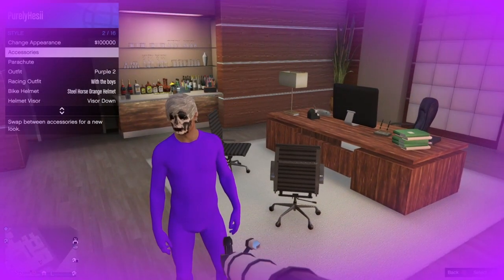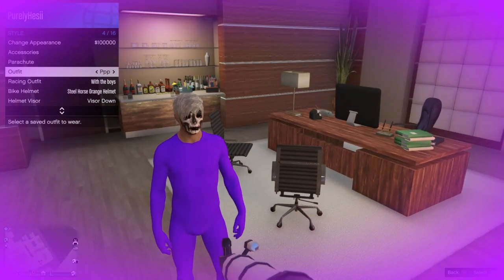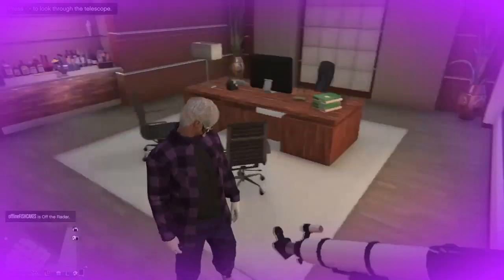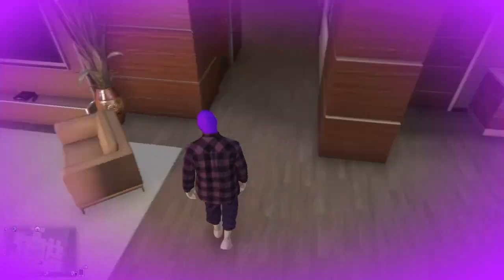What you want to do now is go to your outfits and just go to the saved outfit. I saved mine as PPP — that's the outfit I was wearing before with no masks, no accessories. Now what you wanna do is just walk away slowly and voila guys, it'll glitch on.